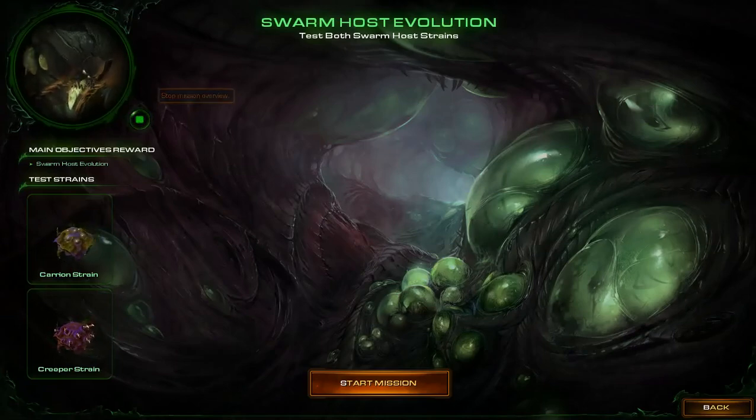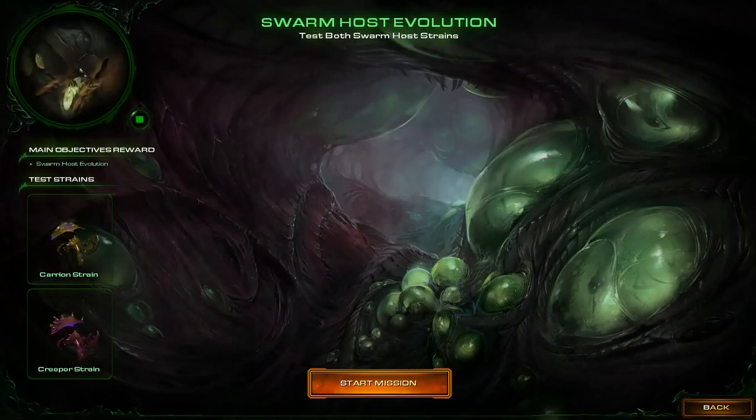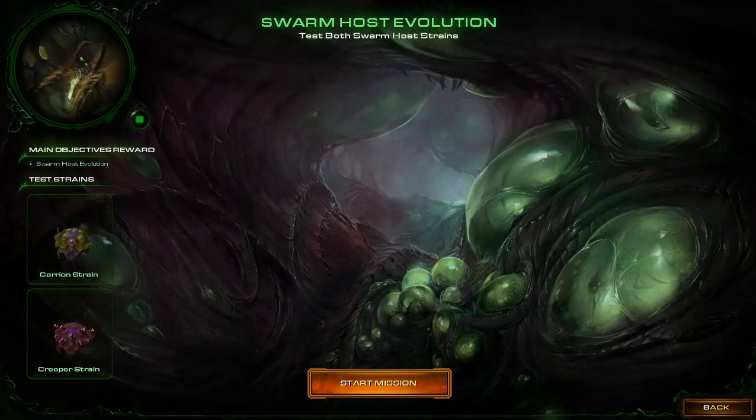Swarm Host Strain ready for augmentation. Discovered creature with beneficial sequences. Allow Swarm Host to produce flying locusts. Must consume. Acquire essence. Improve Swarm.